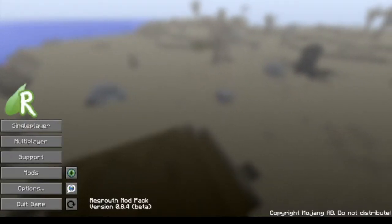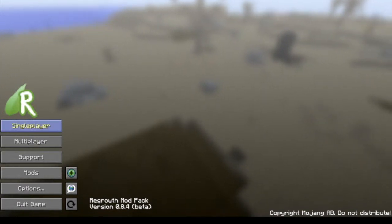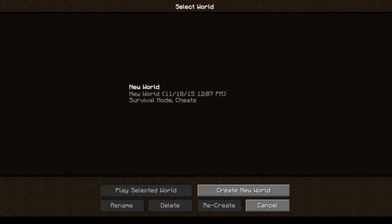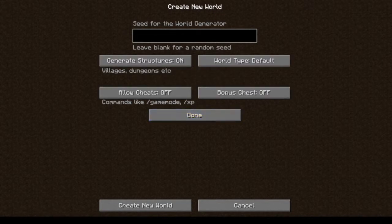Hello everybody, and welcome to episode 1 of the Regrowth mod pack that Joey here is doing on the FTB launcher. We have Lucky playing, do bones cheats on, so the seed is there — possibly right now, write it down if you want to reuse it. It looks like the world is loading.